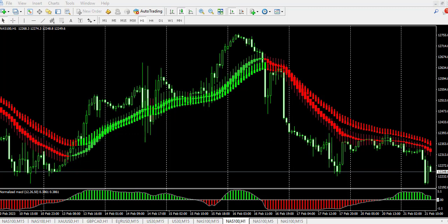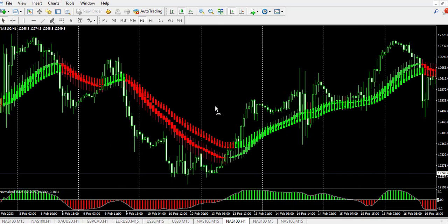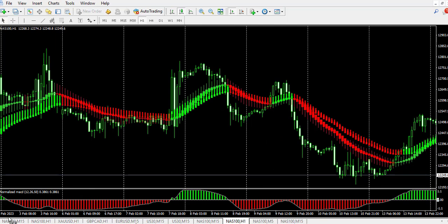You can use this strategy on any pair you want. At this particular point we have a change in direction from two indicators, but when you look at the normalized MACD it remains on the downward trend — so this signal is not valid. Once the other indicators change back in the direction of the normalized MACD, you can enter your trade. The normalized MACD acts as a filter, and here we have all indicators in agreement again so you can ride the trend.